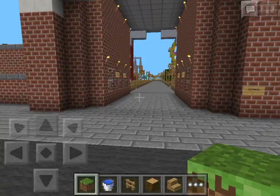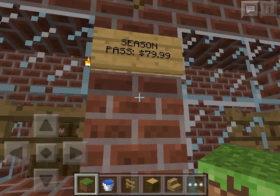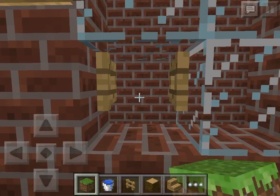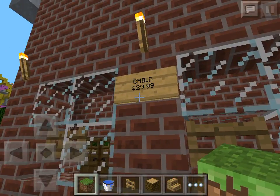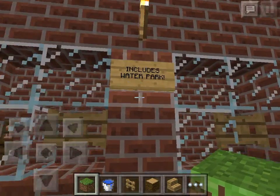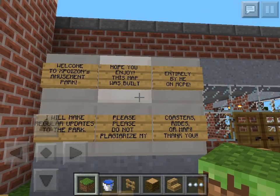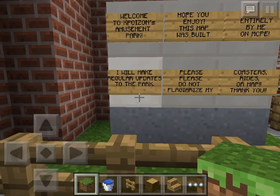So I'm going here — it's an amusement park, as you guys can see by the title. Season pass $80, adult pass $45, and $30 for children. It includes water parks. Cool cool cool. Hope you enjoy this map — it was built entirely by me on Minecraft Pocket Edition.